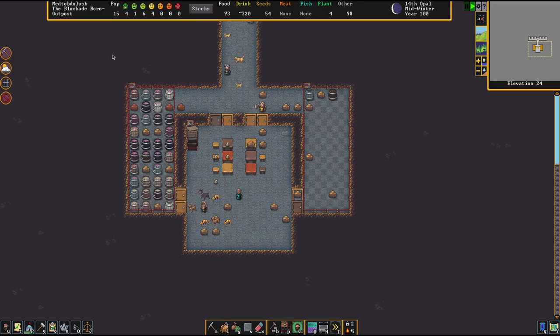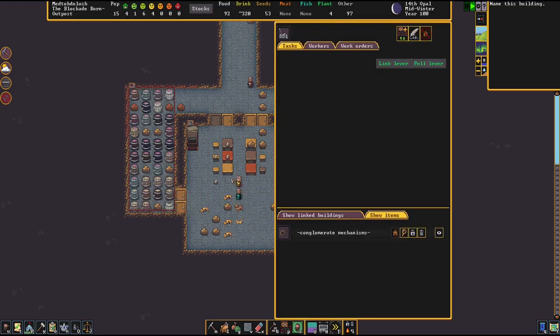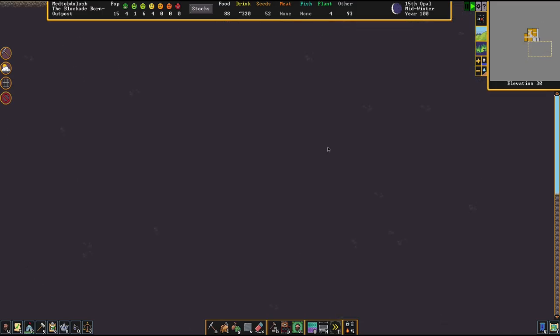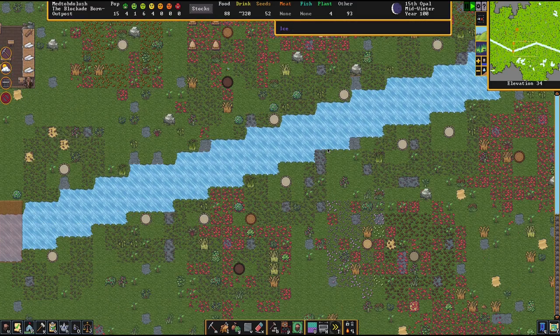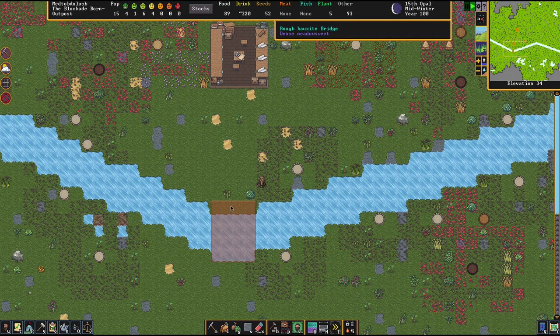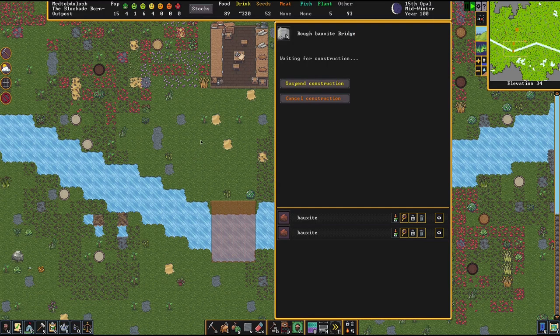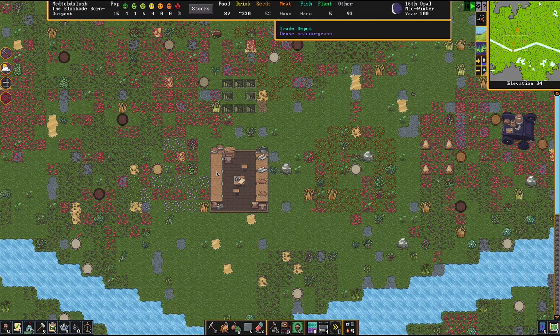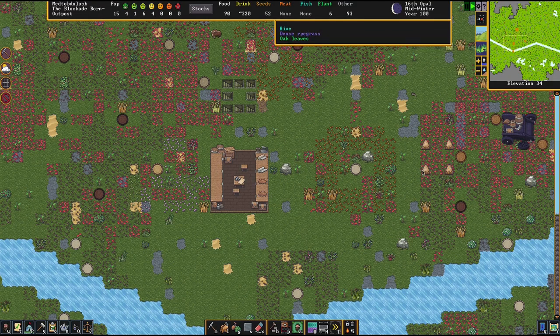We've got to wait for the lever to be built. We can always rename this guy — we'll call it river bridge. Let's go see how our bridge is doing. Still going — this guy is probably the one working on it, hauling stone. Got our bees here, still no honey.